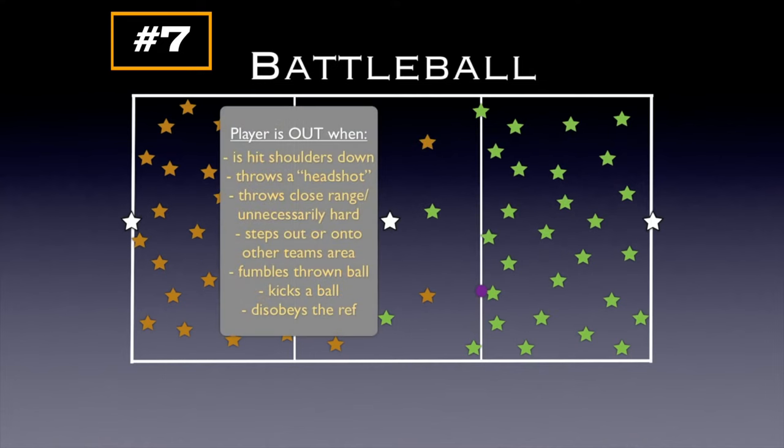When players are out: a player is out if hit from shoulders down. They don't leave completely — they go to the area opposite their side, outside the boundary by the other team. If a player throws a headshot and hits someone in the head, the thrower is out. If a player throws at very close range or unnecessarily hard in an unsportsmanlike way, the referee will call them out. Also out: stepping out of bounds or onto the other team's area, fumbling a thrown ball, kicking a ball, or disobeying the ref.